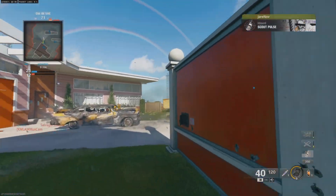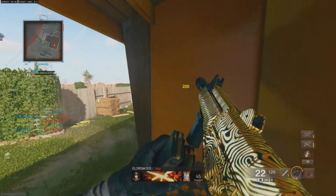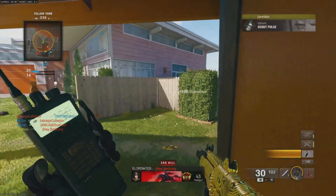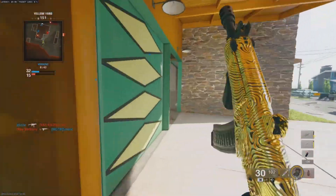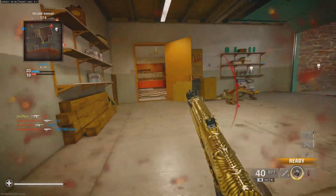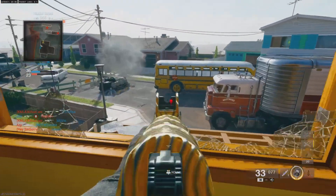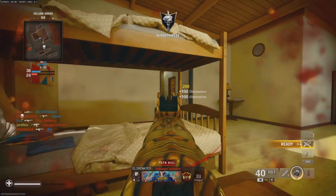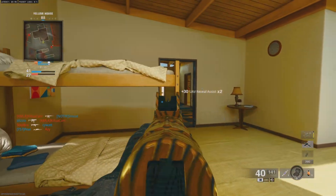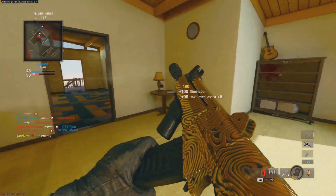Scout pulse activated. Enemy drop — using scout pulse. Standby. Bring it in, recon. UAV in the turret. We have eyes off. Oh my lord — we will be still checked at 50%.